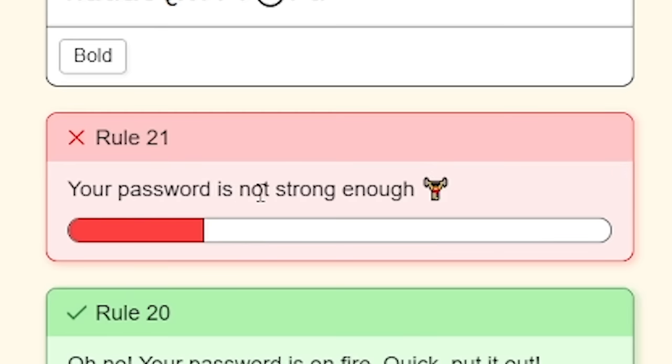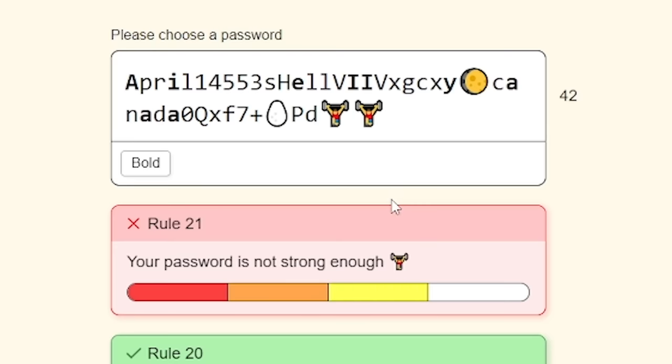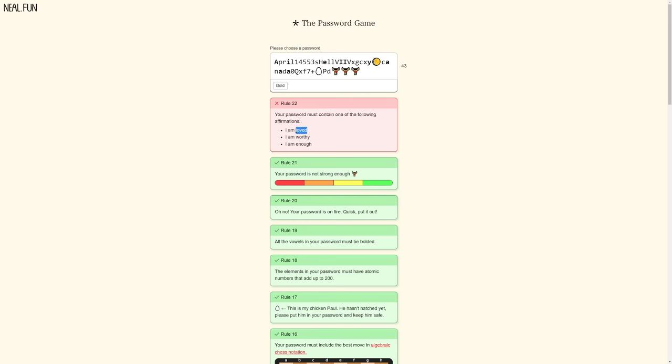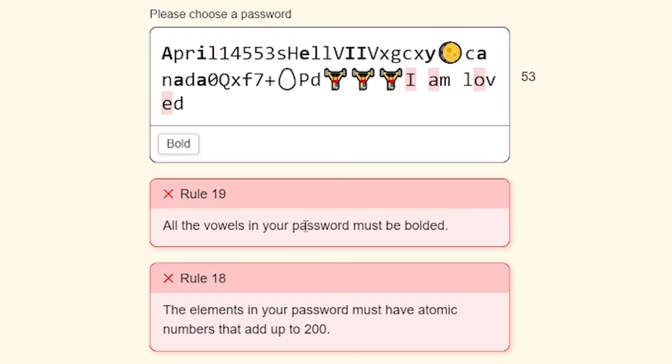Your password is not strong enough - and then a little macho man. Have I got to add the little macho man? Oh yeah! That's a strong password. Literally. Your password must contain one of the following. We'll do the top one because I know that Paddy loves me, especially at dinner time. But look, that's changed two of these, so we've got to bold those - which is fine. However, the elements are now wrong.